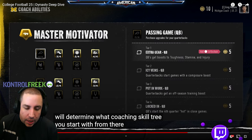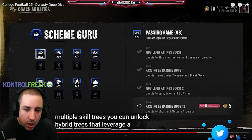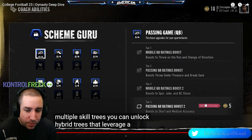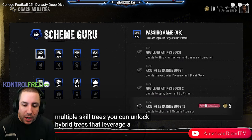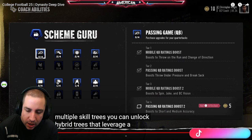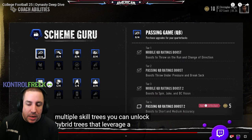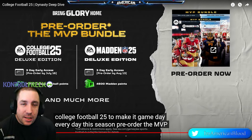Tier three gives quarterbacks an off-season training boost, and tier four means quarterbacks start the fourth quarter hot in close games. There are also hybrid skill trees: a mobile quarterback tree boosts throw on the run and change-of-direction passing; another boosts throw under pressure, spins, juke, and ball carrier vision; and a passing QB tree boosts short and medium accuracy.